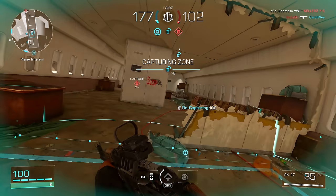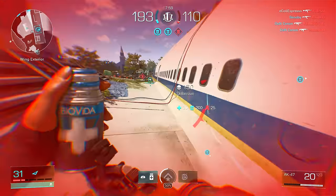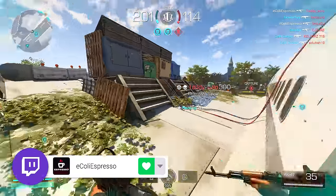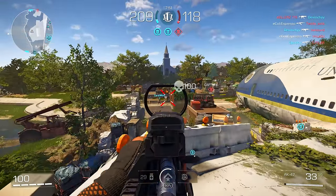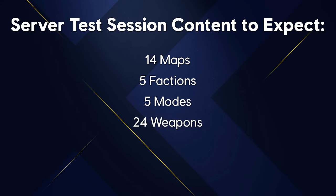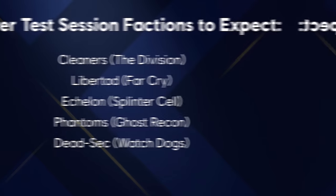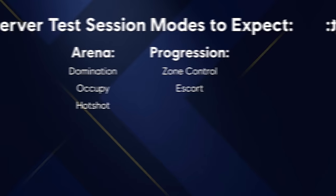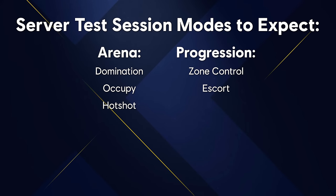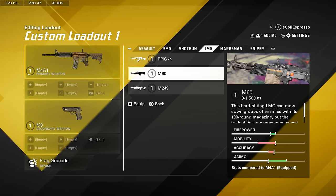The focus here is a server stress test, not a content test, so don't expect new content beyond what we've seen in prior playtests like the PTS in September or the beta in June. That said, you have 14 maps: 10 arena maps - Arena, Attica Heights, Dumbo, Echelon, Emporium, Liberty, Mayday, Noodleplex, Poblito, and Showtime - and 4 progression maps: Meltdown, Midway, Times Square, and Zoo. Five factions: Cleaners, Libertad, Echelon, Phantoms, and DedSec. Five modes: Domination, Occupy, and Hotshot as arena modes, plus Zone Control and Escort as progression modes.